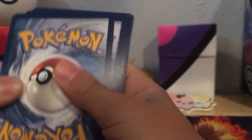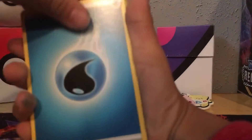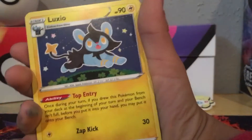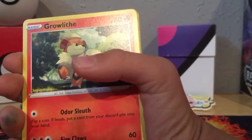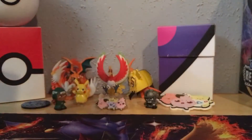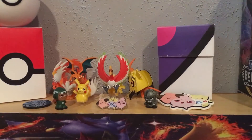One, two, three, four. You guys can see it: Water Energy, Sonia, Skyla, CEO, Dracovish, Growlithe, and Pheromosa. Reverse holo Grubbin — that's a common — and then a holo Galarian Rapidash. That's a cool card, put that off to the side. So far nothing huge yet.